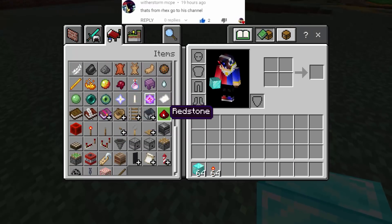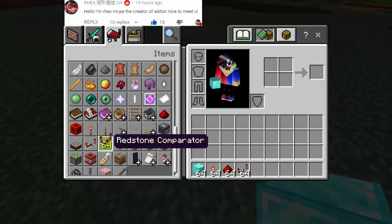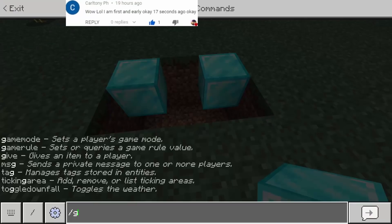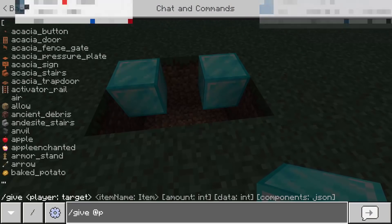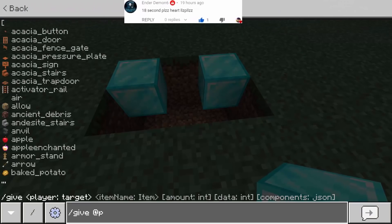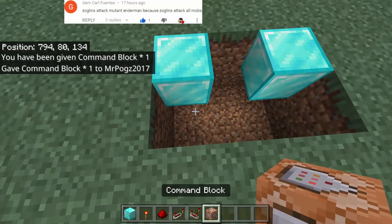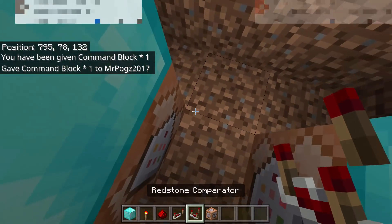We will need the following redstone items: the redstone torch, the redstone dust, the redstone repeater, and also the redstone comparator. To get the command block, type slash give at-p command underscore block. Put one here and another one right there.